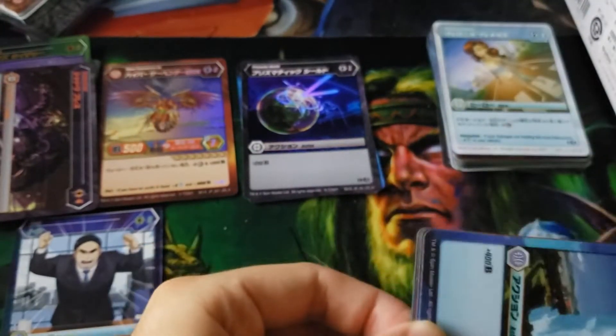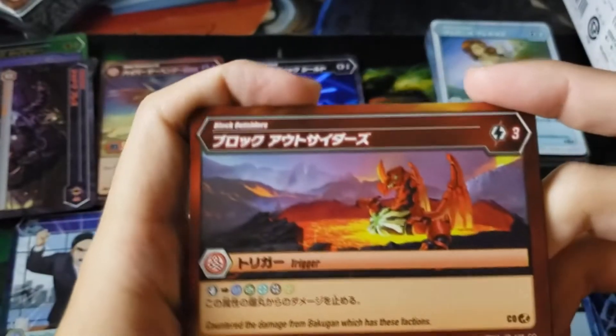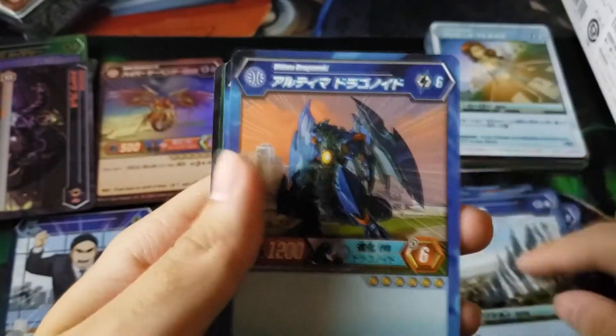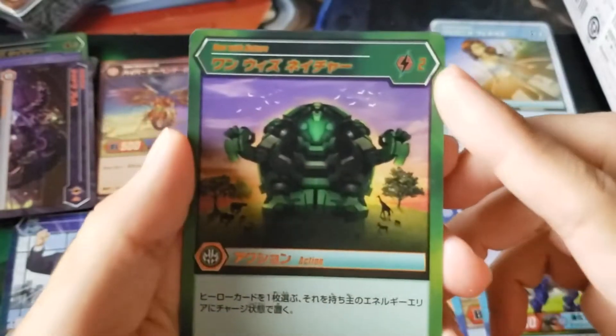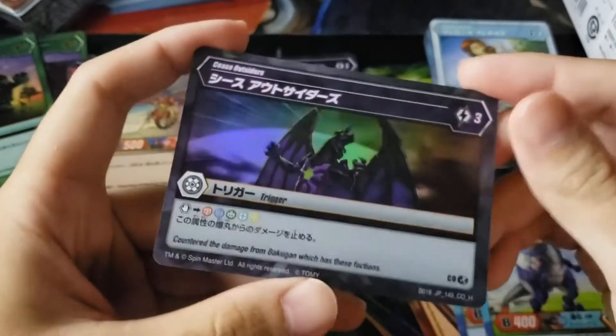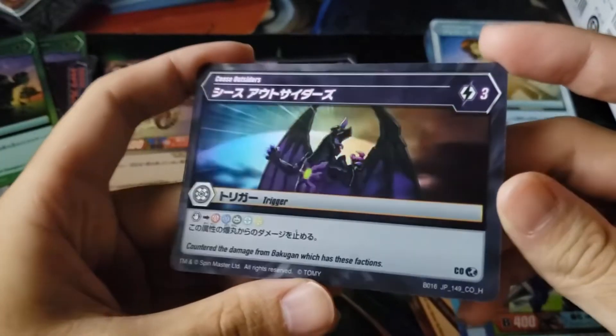Pack number five: we have Ice Barrier, Ice Elation, Icicle — three ices in a row, I guess it's telling me to go Aquas. Then we have Block Outsider, Block Pyrus, Ice Wall, Ultima Dragonoid, Hyper Trucks. The SR is another One with Nature, and for the hollow it's Cease Outsiders — a common. The moon on this one is actually rainbow too.